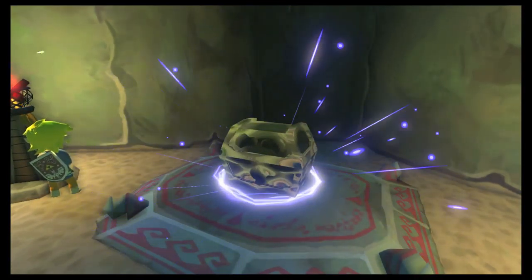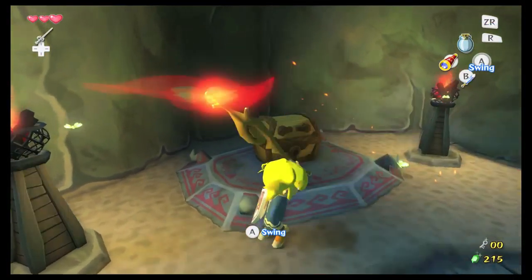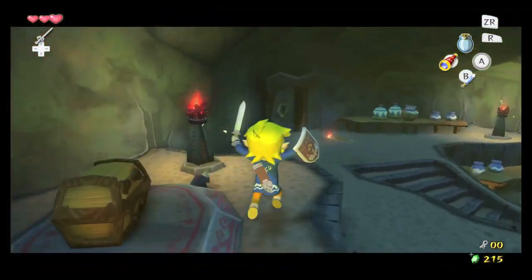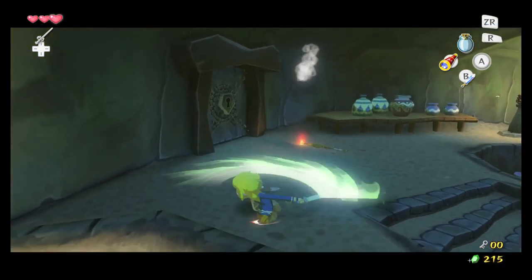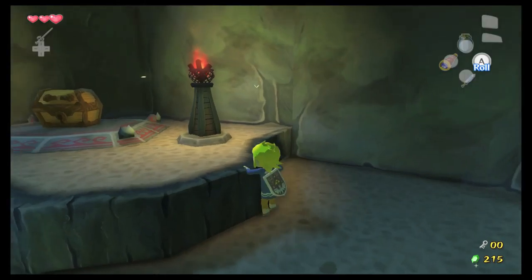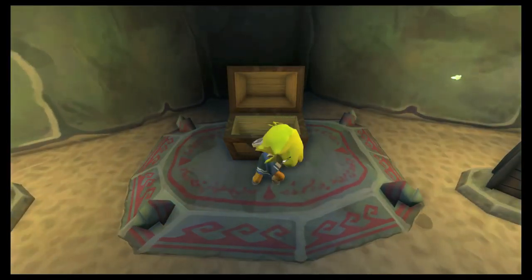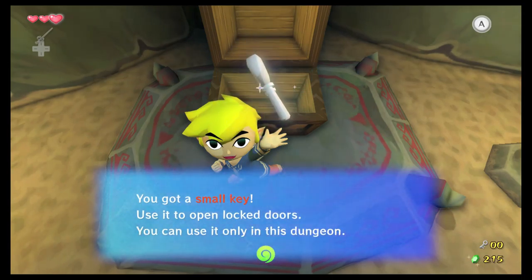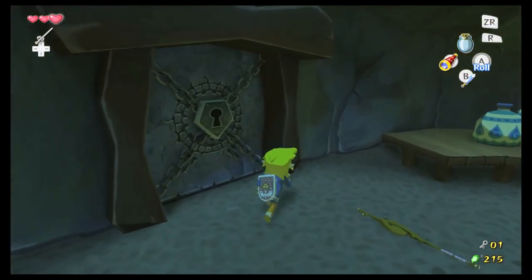Once you hit the ground, you spin. You can also mash B to make sure that it happens, because it doesn't always happen — sometimes it just doesn't. It's a really quick and easy way to kill Bokoblins.